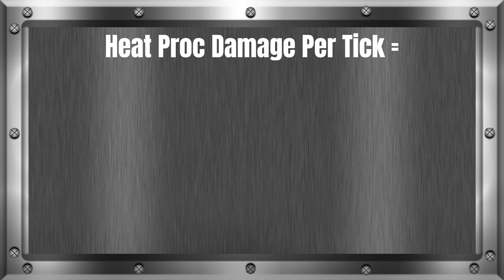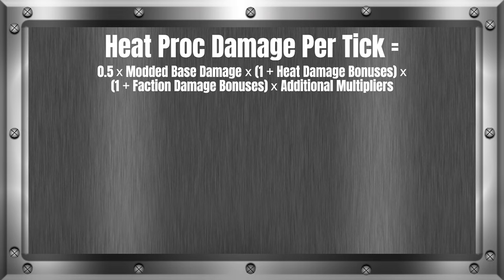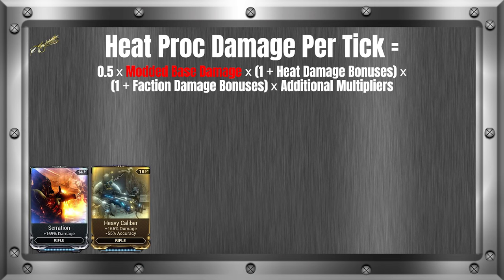Heat proc damage per tick equals 0.5 times modded base damage times (1 plus heat damage bonuses) times (1 plus faction damage bonuses) times additional multipliers. For the modded base damage, I'll be using Boltor Prime with Serration and Heavy Caliber for a 197.8 modded base damage.